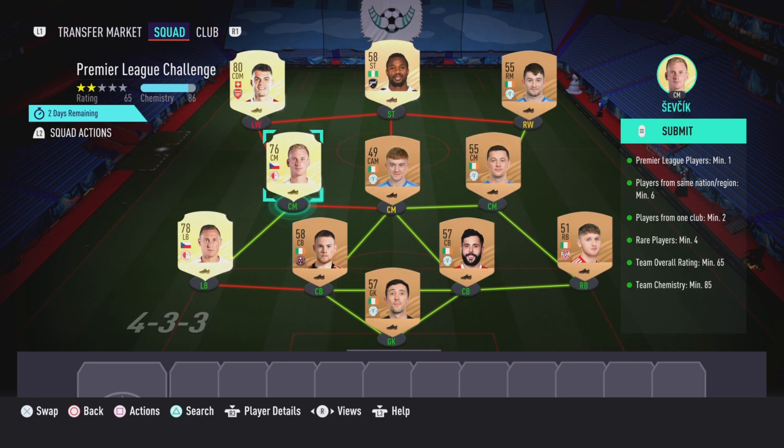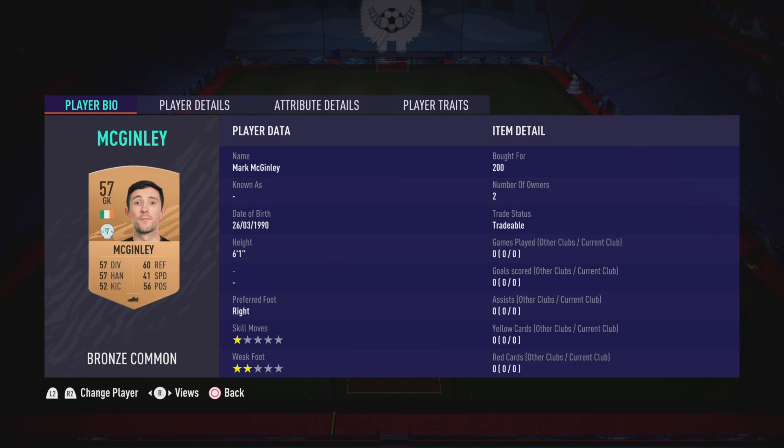All you need is a perfect link on the left side — in the left wing you just need a Premier League rare. For the striker position you just need a rare card; it doesn't matter if it's bronze, silver, or gold, and it doesn't matter which league or nation that player is from. For the rest of the team, just make sure they're from the same league and nation and in their correct positions. Here are the players I used.